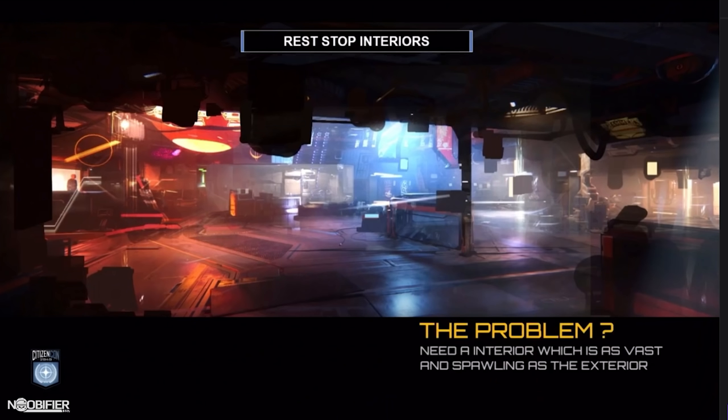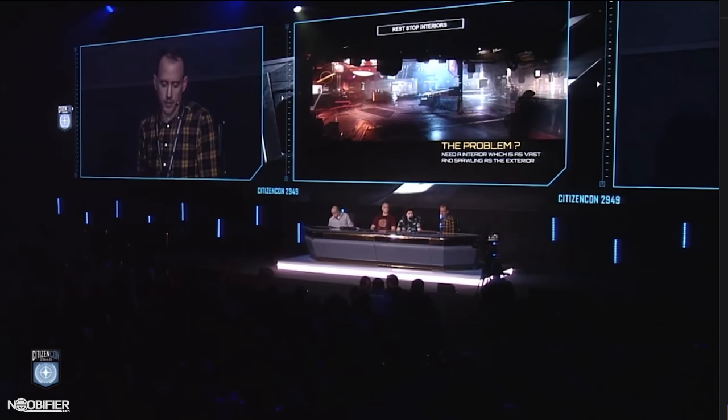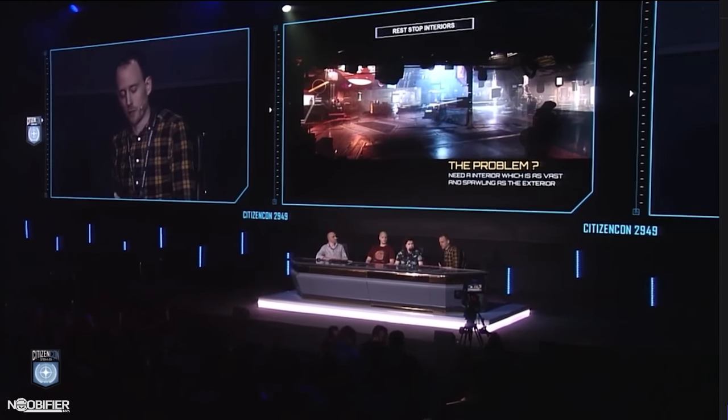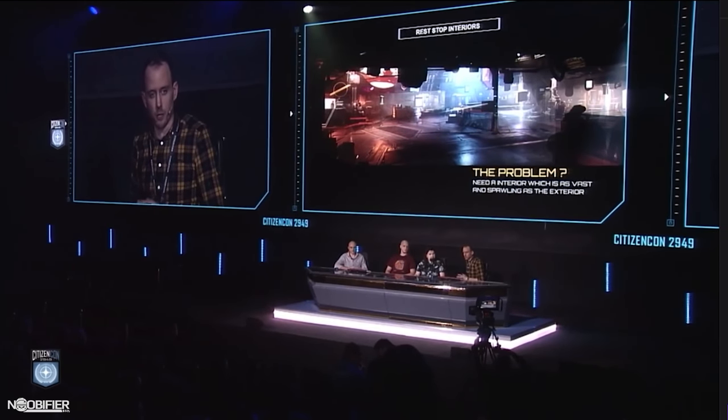Let's move on from the exteriors to the interiors — I'll pass to Eddie. The problem with interiors is really the same as with the exteriors: they weren't big enough and they weren't varied enough. Especially now with the larger exteriors in game, the current interiors feel very small and lacking variety between rest stops. We set out with the idea of making stations flow with a layout that feels generally more open, rather than separating areas into distinct segments with smaller doorways and doors.